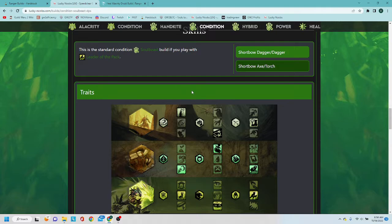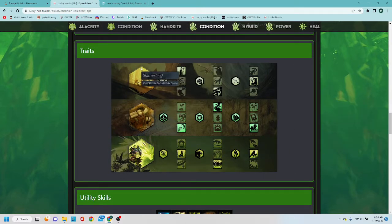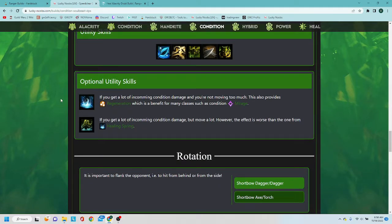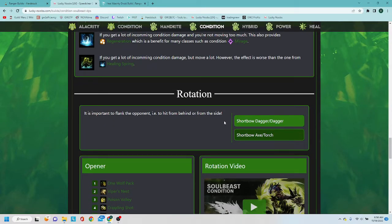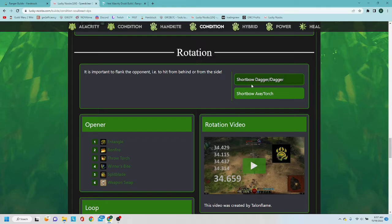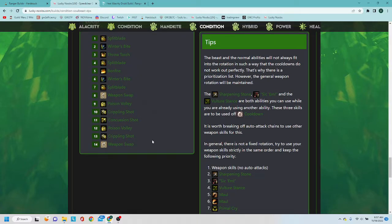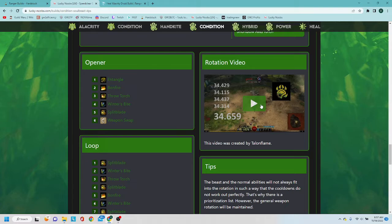Then you get the breakdown for the traits to select in your specializations and your utility bar. There's a variant section and then your rotation — it actually has two different rotations: dagger/dagger and axe/torch. The openers are provided in written form like the other website, but Lucky Noobs also has a video so you can watch someone performing the rotation on the golem, giving you a visual of exactly how it's done in practice, which is very helpful.